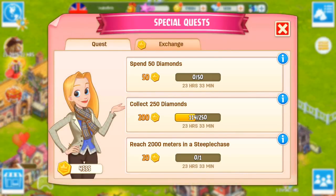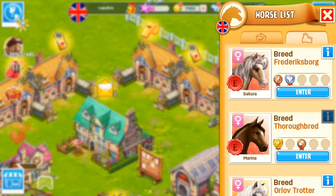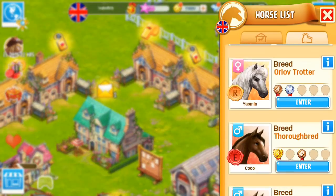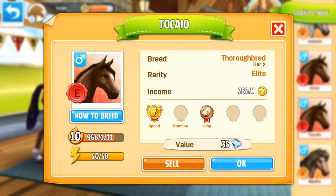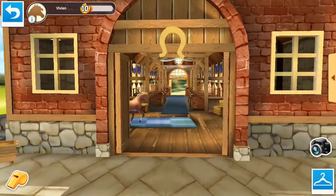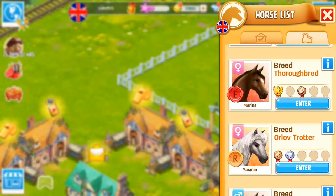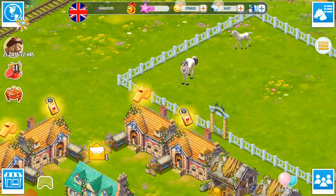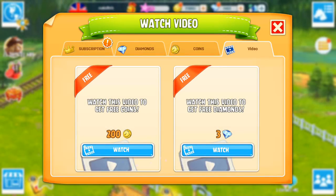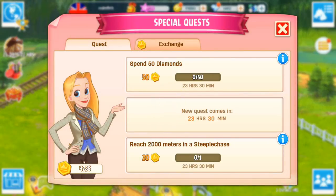I have to collect 250 diamonds. I'm going to go ahead and sell a few horses here that are level 10. At the minute, I have a surplus of thoroughbred horses in my UK ranch, so there are quite a few in here to sell off, along with one or two others that are over level 10. We're going to need six more diamonds, so I'm going to go ahead and watch some of the videos that give you free diamonds. That has completed that quest and now we've got some points from our special quest.